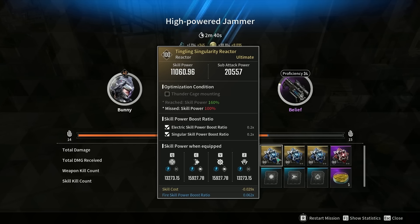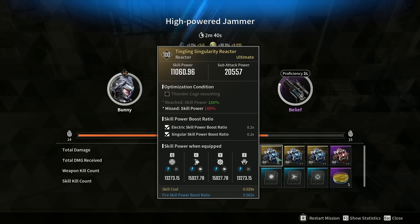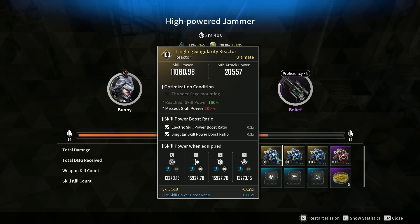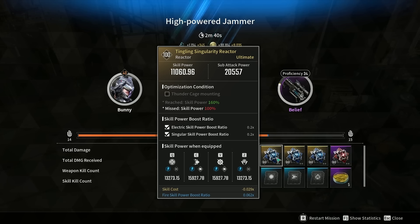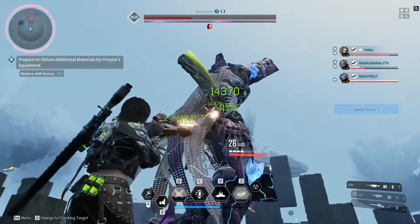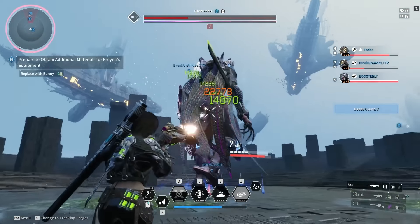As you can see, with about two minutes and 40 seconds of farming I was able to get a Tingling Singularity reactor that has the Thunder Cage mounting, the electric skill Bunny uses, the singular skills Bunny uses, as well as skill cost reduction — and a fire boost ratio. This isn't the best one, I can always min-max and continue to farm, but this is a proof of concept. You can see I got something most of you could slot in and be effective with after about three minutes of investment. You can do this with literally any character.